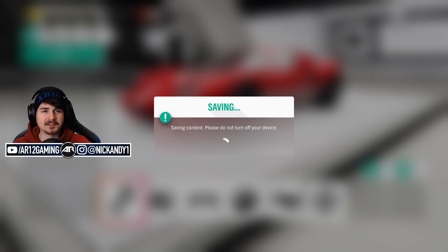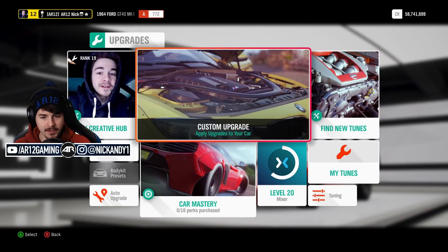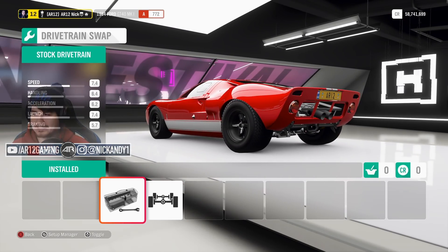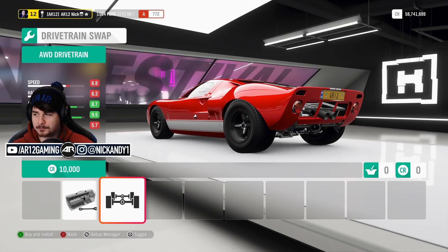I gotta downgrade it a little — mine's a touch too quick. This course has very tight slow-speed hairpins but also some high-speed corners, so you've got to find a balance. We're ripping through the streets of Edinburgh, so you want quite a bit of grip. I'm going all-wheel drive straight away — it doesn't change our class much but look at that acceleration and launch. All-wheel drive helped me a lot last race too.